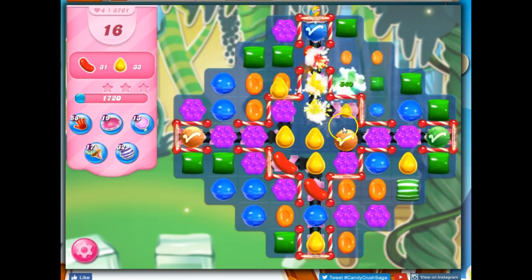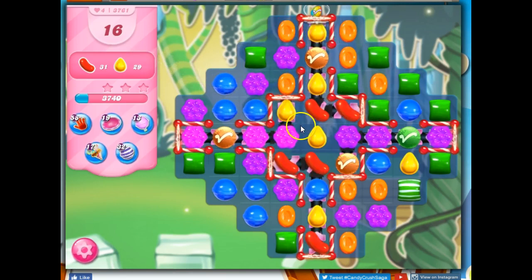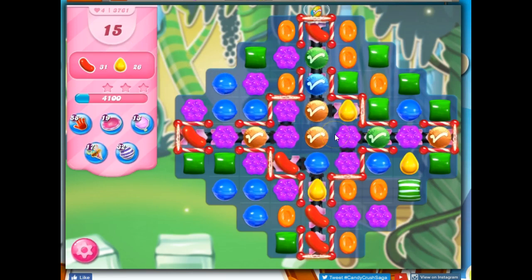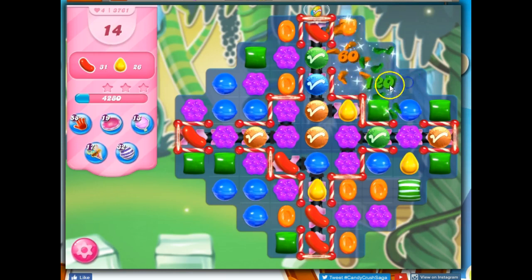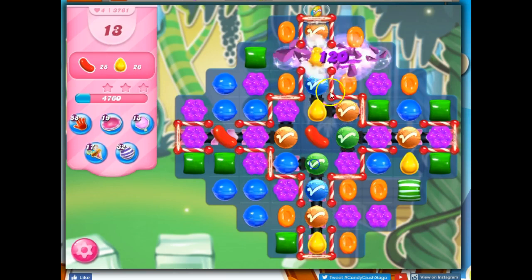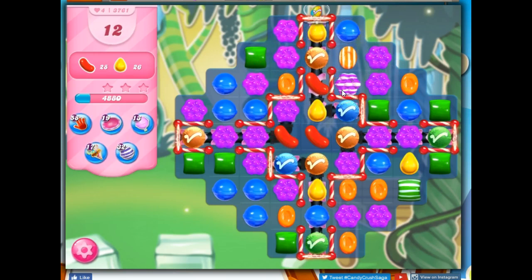Sure, I'll do that. We're getting some nice cascading already. I wish the conveyor belts wouldn't have taken away that opportunity to put the candies together there. I don't have any good moves now, so this is a bit disappointing. How can I take the best of the bad moves? This really looks like the only option here — still not a good move, but I'll make a stripe and try to amend some of that bad luck.